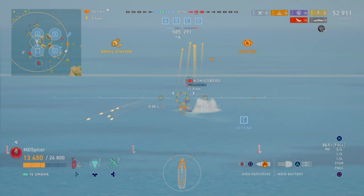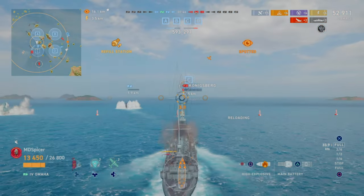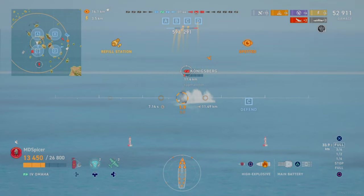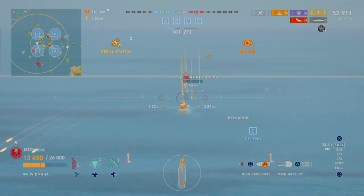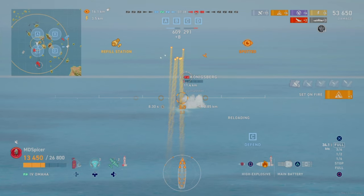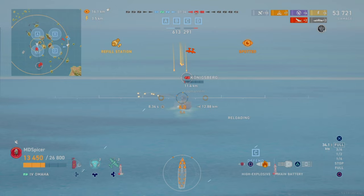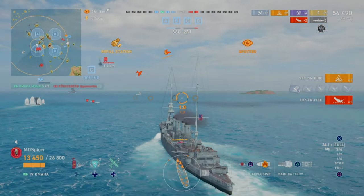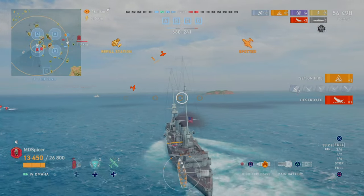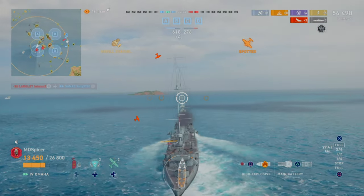Trying to shoot this Koenigsberg — he's kiting a little bit. I'm trying to shoot him, thinking he's going to kite to the right so I can do more damage, but he's just staying straight and focusing on shots. This is where Norman Scott really comes in. If you look at those five shots, it was beautiful — all of them were right next to one another. That's why Norman Scott is a fantastic commander.